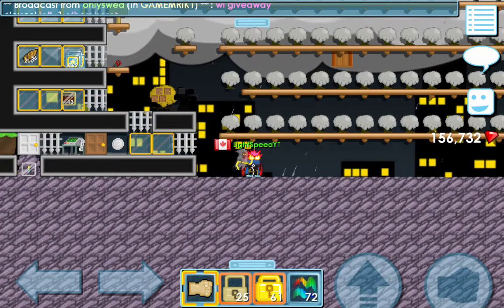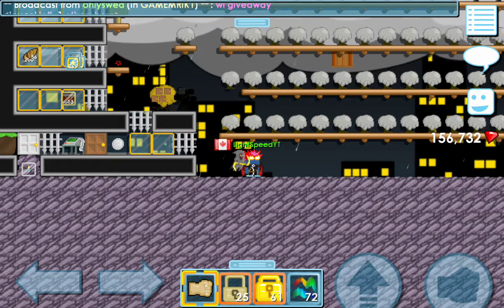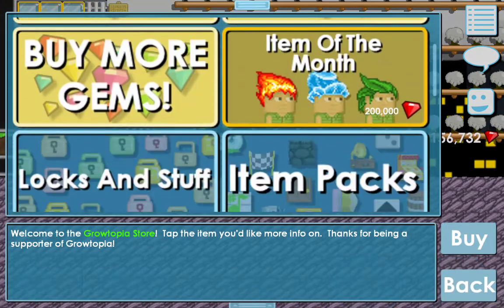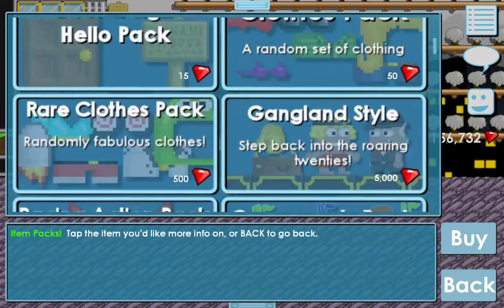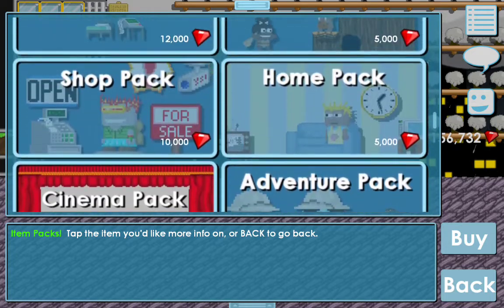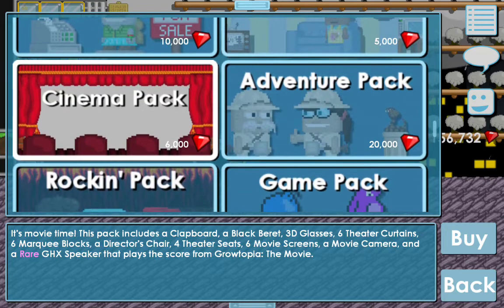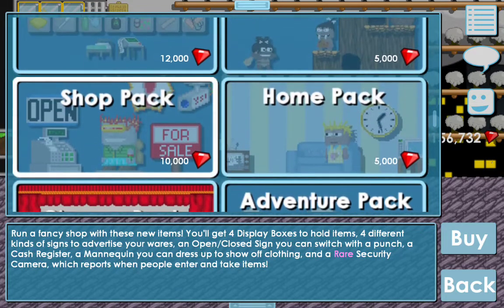Hi YouTube, today I will be showing you the best way to spend your gems in 2018. Let's go into the item packs. You definitely don't want to buy the cinema pack — that is a waste of gems.